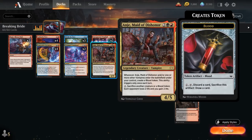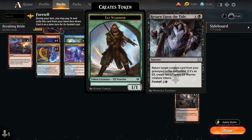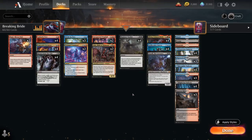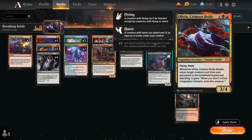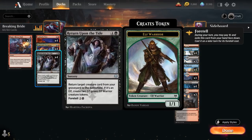We can also pay 2 mana and sacrifice another creature or blood token to drain the opponent for 2 and gain 2. We're also playing the full playset of Return Upon the Tide, a reanimation spell with Foretell — spend 2 mana to exile it, then cast it for 4 mana instead of 5. In the best case scenario, we discard both Olivia and another creature, then bring them both back on turn 4.